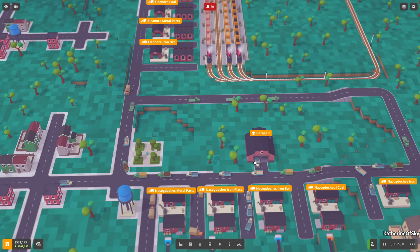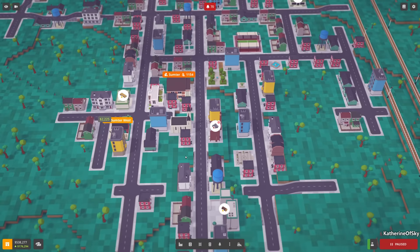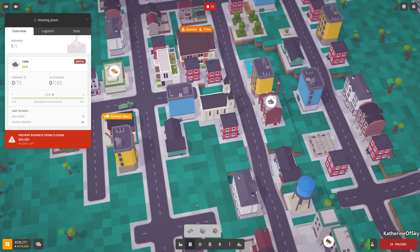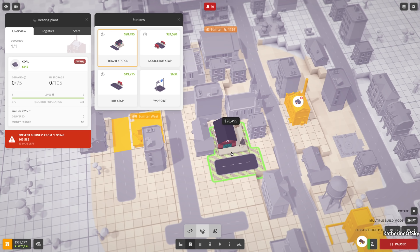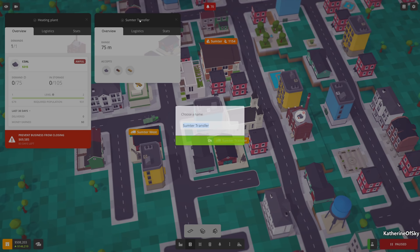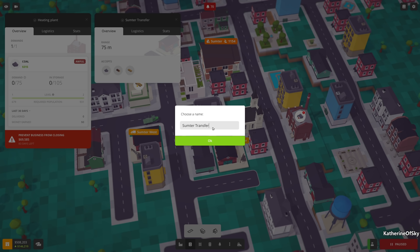I was considering expanding the coal route over here because we have a heating plant that wants coal. I could build another truck station to accommodate that. Let's see if we can connect it - yes, we can! That's lovely. This is going to be Sumter Heating Plant.